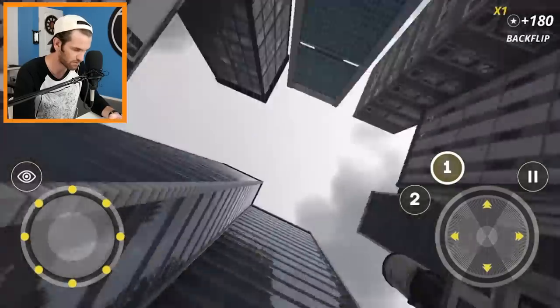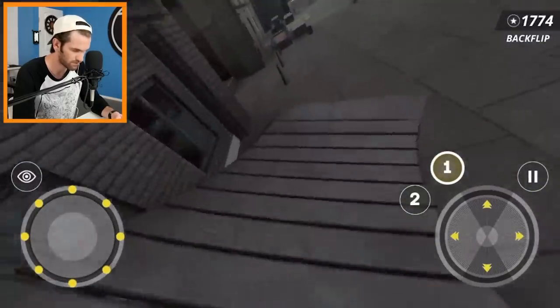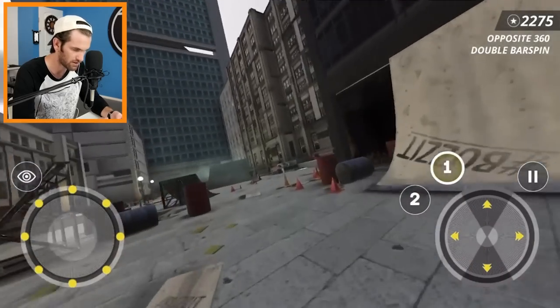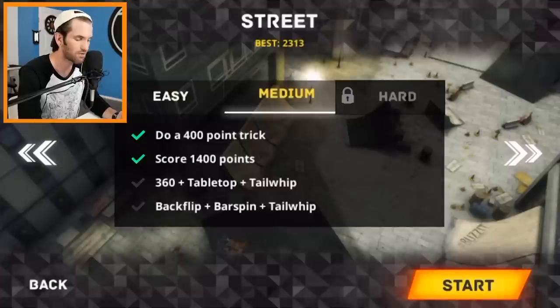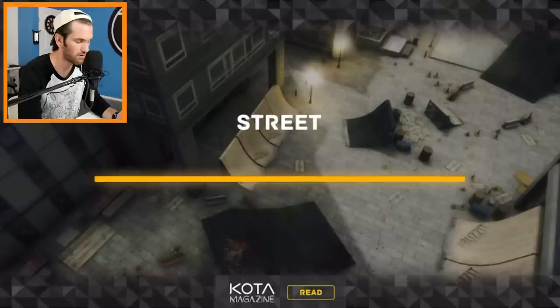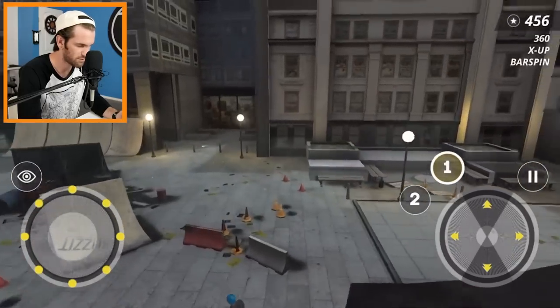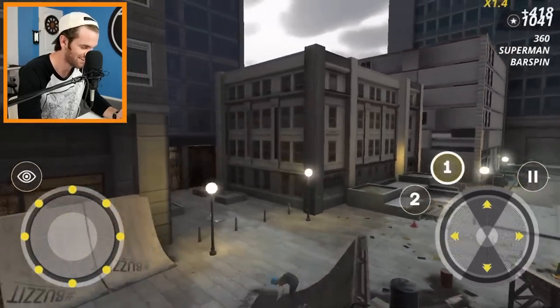Backflip drop in — I'm gonna throw a trick. I back flipped! Big trick. Oh my goodness — that double bar spin! You know what, you gotta risk it to be the king of scooter. Playing through each of the maps there are three tiers of challenges — easy, medium, and hard. I saved a couple for you guys. I'm gonna try 360 tabletop tail whip. And that was an X-up bar spin — nailed it. Where's the tabletop? Crushed it!